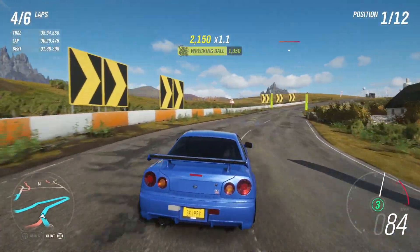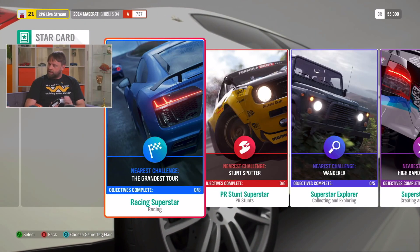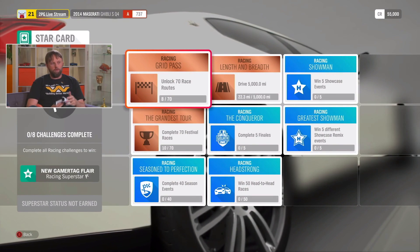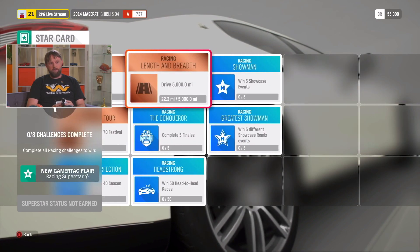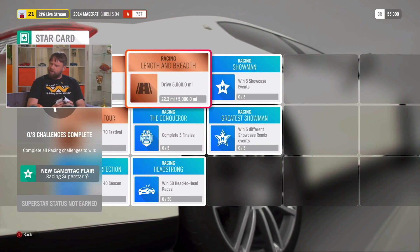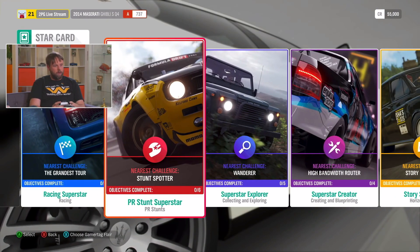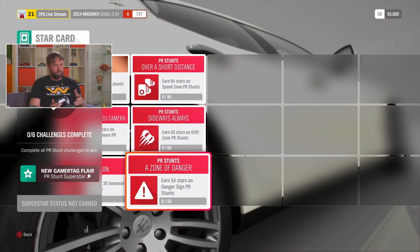The only real main new feature in Forza Horizon 4 is something called Star Card. I don't really see the point in it — it just tracks your progression through the game with little tiles you have to complete, like 'complete 70 races' and you've done 35 out of 70. They turn bronze, silver, and gold once completed. There are no rewards — no cars, no cash — just something called Gamertag Flare. But it is quite nice to have everything in one place so you can see exactly where you are in the game.